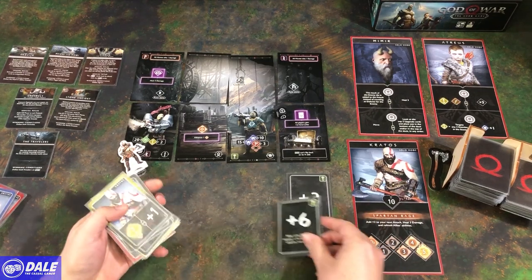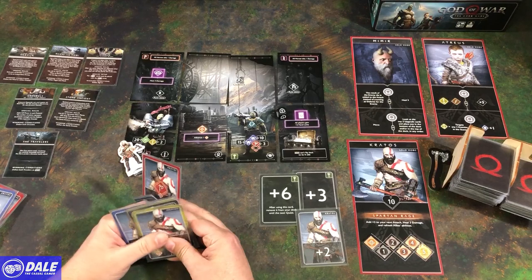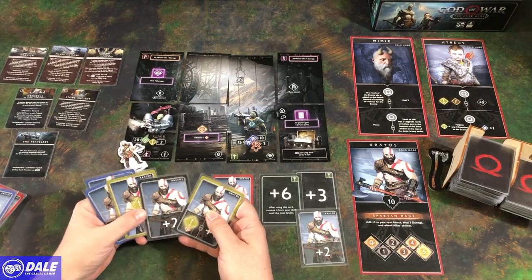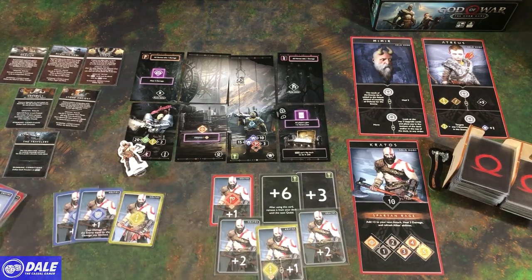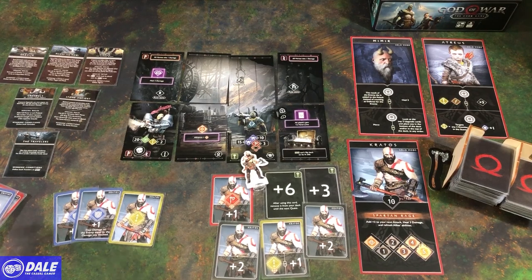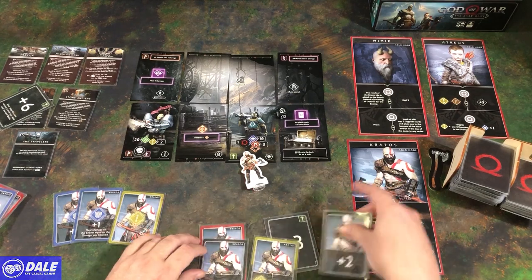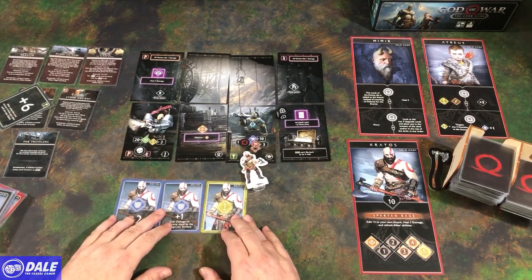Looking at our modifiers: plus three, plus six — that's nine, then ten, eleven, twelve, thirteen, fourteen, fifteen damage. Moving over and breaking the first piece of armor — the plus-six card gets removed from our deck until next quest. With armor broken we flip him over. We can't do ten damage right now, so we are done. Rage went up one from that attack.